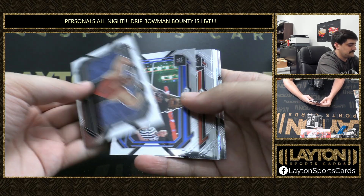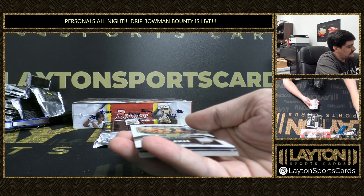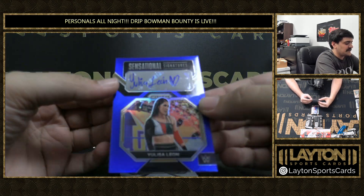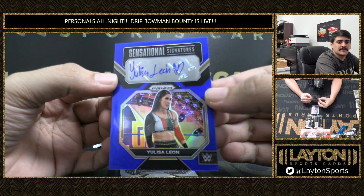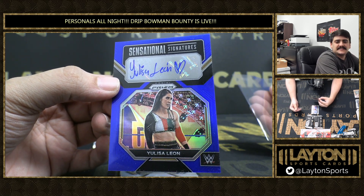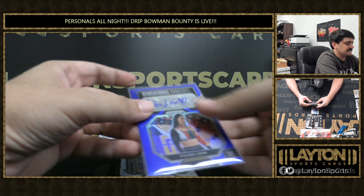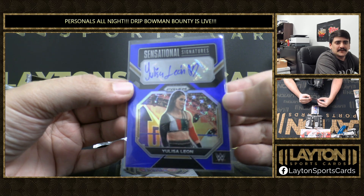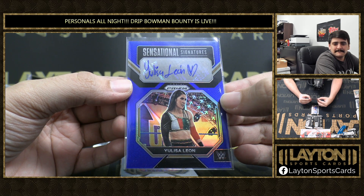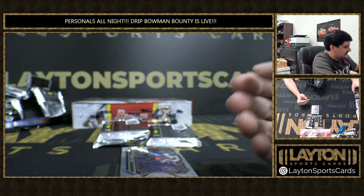Second auto! It's going to be another blue auto — 49 of 49, Ulyssa Leone. They both signed with hearts. Ulyssa Leone on the 49 of 49 Sensational Signatures. She's got the eye as the heart too — I didn't even notice. Two blue Sensational Sigs, very nice.